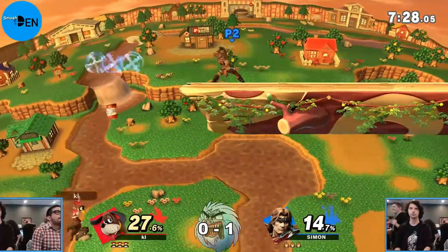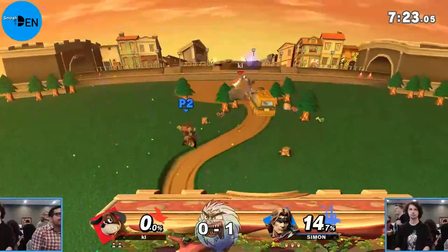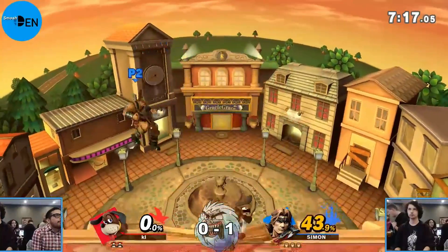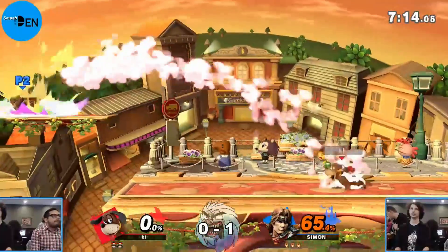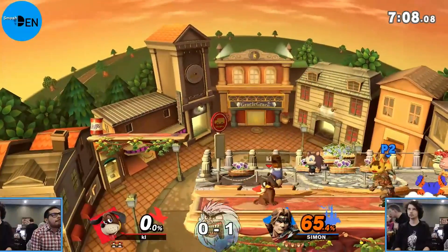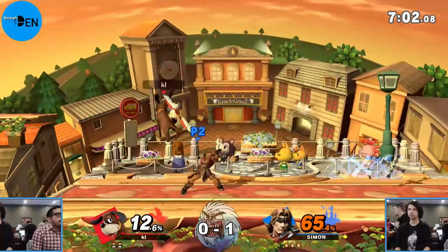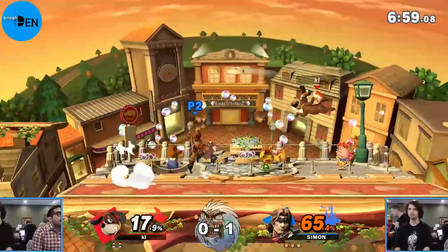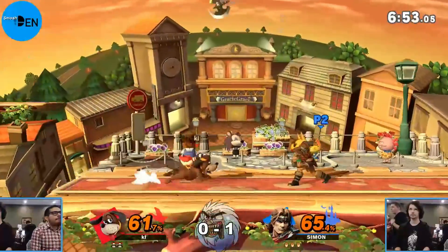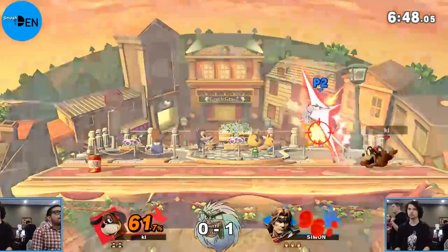And there we go. Bodacious showing that — trapping the downbeat into jab, very nice. Bodacious here with a great continuation of how he ended game one, with that really aggressive side control. He's not standing back to throw axes — he's getting out there, going for aerials, trying to gimp out over the side. That was very successful for him to end game one, and he's bringing it right into game two. Clebnasty looking to camp out those outer platforms, which is a really advantageous position for Duck Hunt because you can really do some work with those cans.